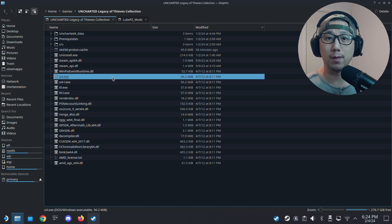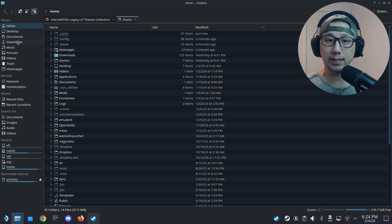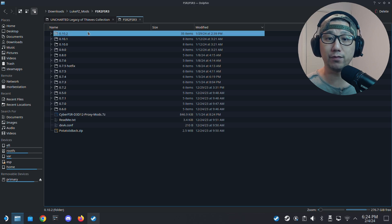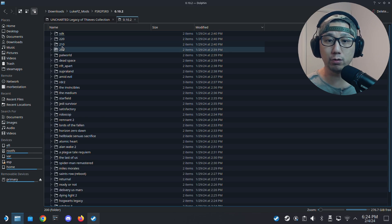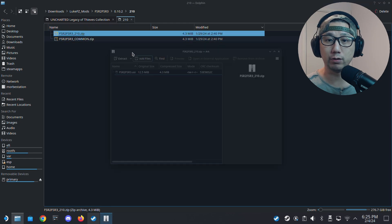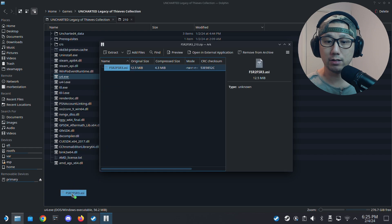Here are my mods — I put them in the downloads folder. The path is: LukeFC mods, FSR2/FSR3. The latest mod version as of recording is version 0.10.2. I'm going to use the 210 version because the game uses FSR 2.1 — that's why we're using 210. So I'll extract 210.zip right here to the game folder.